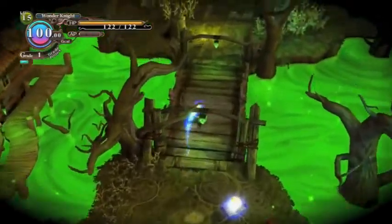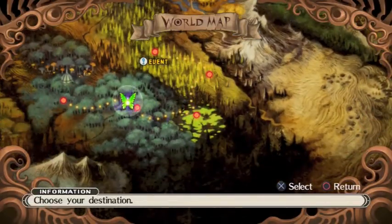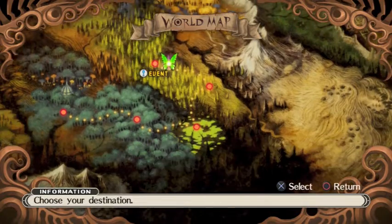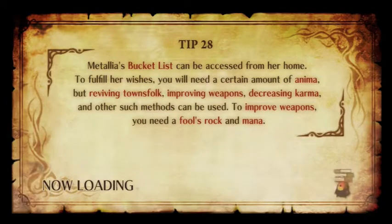This is the hub area — the witch's place. You go up from here to the map and go through the levels. This is pretty early in the game at this point. I just want to go through a dungeon and show off how the game works and go through my thoughts on it.